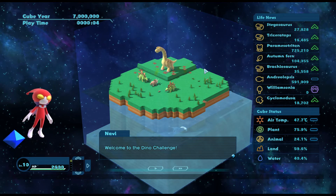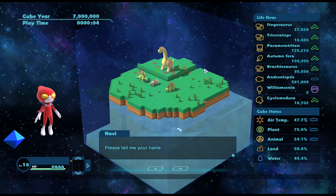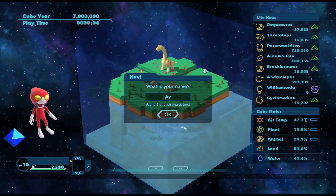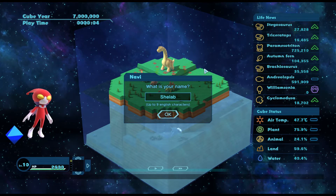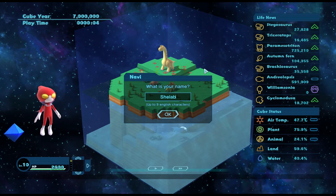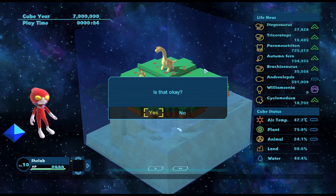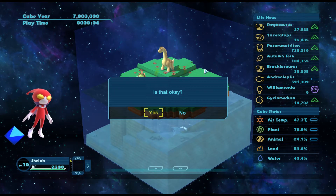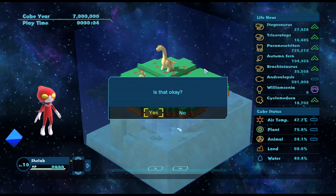Navi's saying welcome to the dino challenge, tell me your name. As usual my name is Shilab - not sure how you do that with just a controller. This whole keyboard-mouse combination is so weird, there's only partial controller support, just because you have to type your name. There's no keyboard on here, it's crazy.